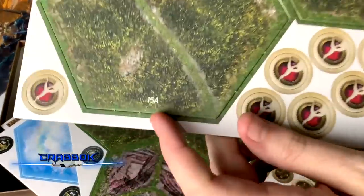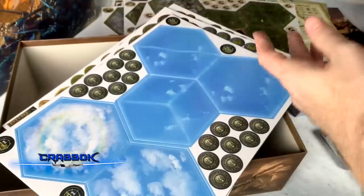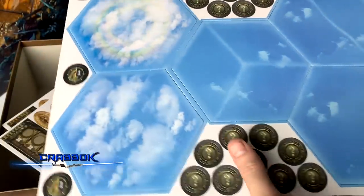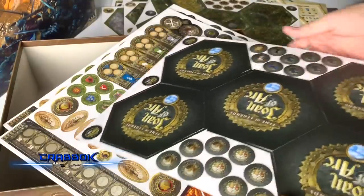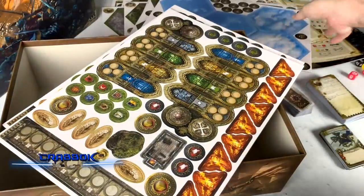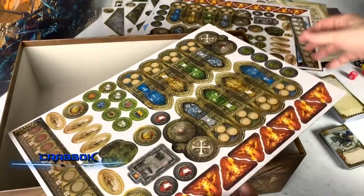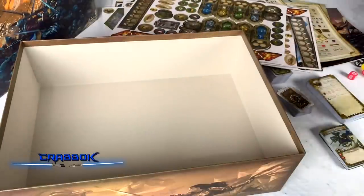The hex tiles are also numbered, so you don't have to say 'I need the one with the wheat on the side and the grass on the other side' and somebody doesn't know what you're talking about. We've also got what look like air tiles - or maybe ice cubes. Actually it's air - that's cool. I guess that's for the angels. These are double-sided - I guess you're going to do some fights in heaven or something like that. And we've got player boards here, and some more tokens and fire. I think that is everything. Whew.